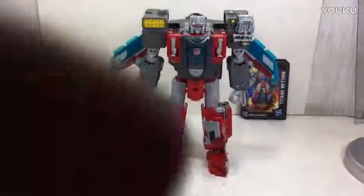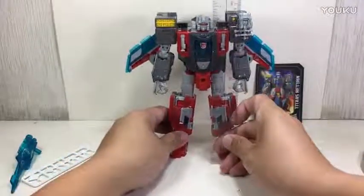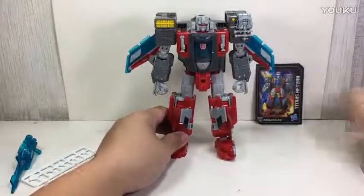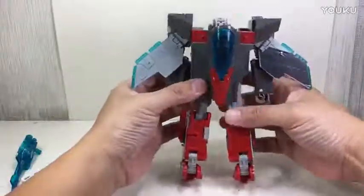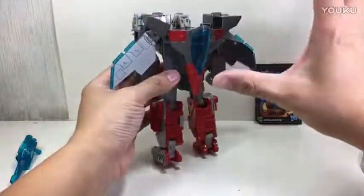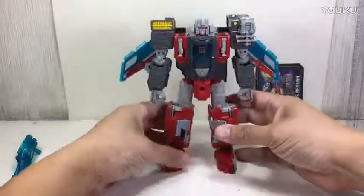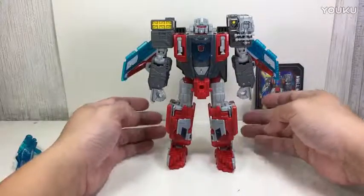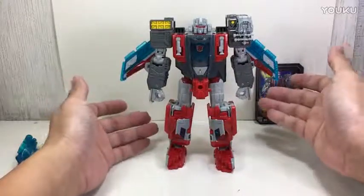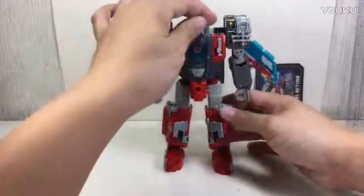Talking about the figure — he does look squat and small, but the standard Voyager class height is just under 7 inches. I never had the old Broadside toy; I thought it was much bigger. Hasbro decided to just shrink him and come up with a transformer that could transform into a jet and an aircraft carrier at the same time, but out of scale.